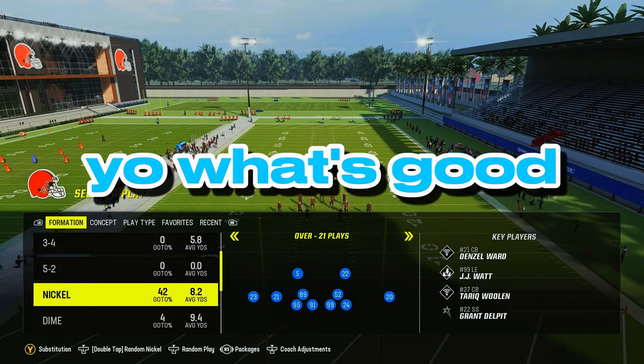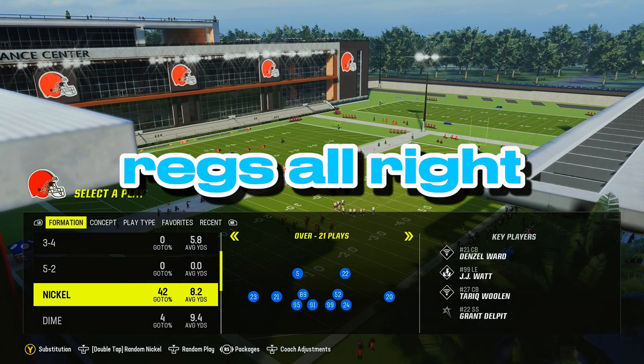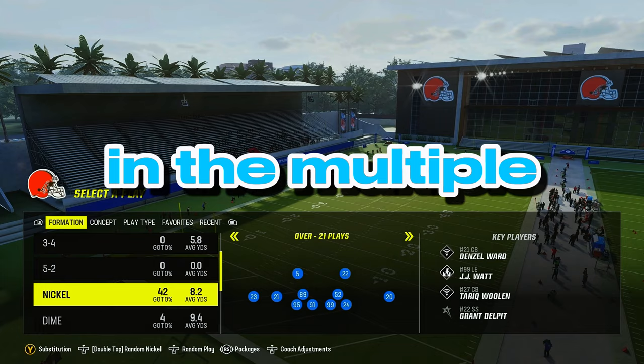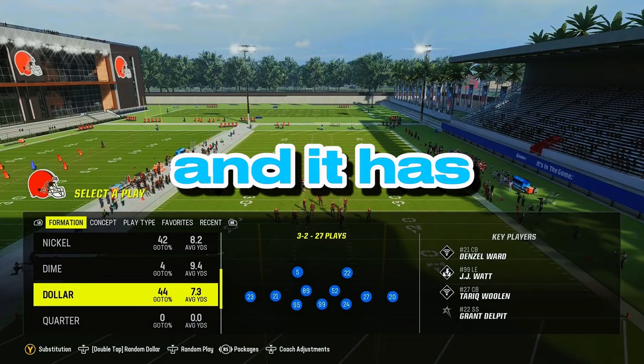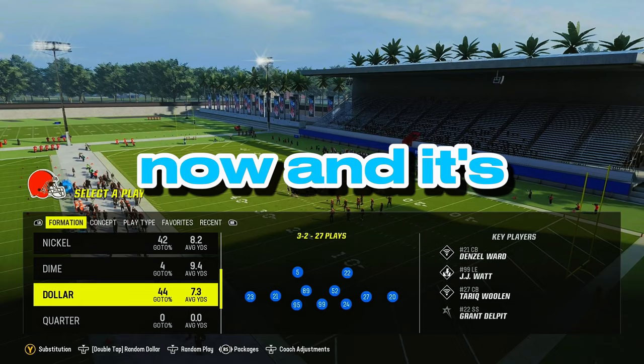Welcome back to Godzilla Mode. Today I'm going to show y'all one of the best defenses you need to be running right now for Madden 24. Before we get into it, make sure you comment, subscribe, follow me, and go to the Patreon link in the description. So we are in the multiple defensive playbook, but you can find this in 4-6 or Kansas City, and it has this formation: Dollar 3-2.